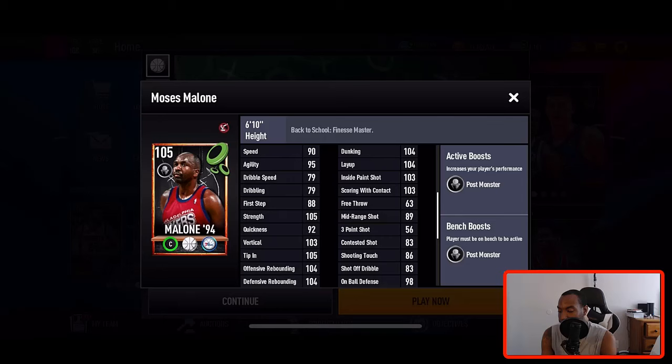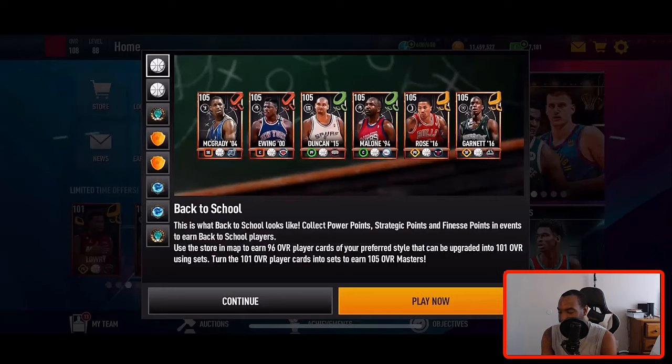Karl Malone is also looking very nice at 105 overall. He has 104 offensive and defensive rebounding — so if you add Tim Duncan and Karl Malone to your squad, that's a very nice duo in the paint. He has 104 dunk, 104 layup, 103 inside paint shot, and 103 scoring with contact.